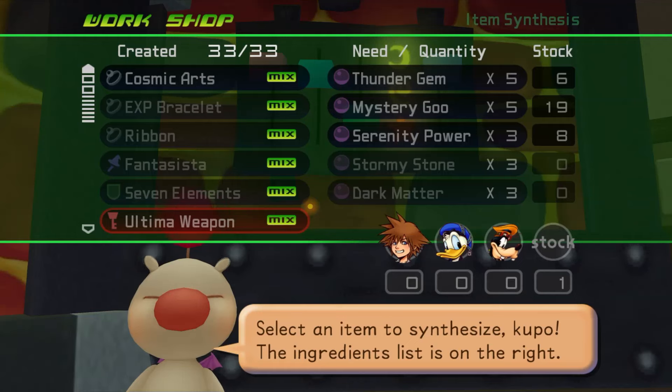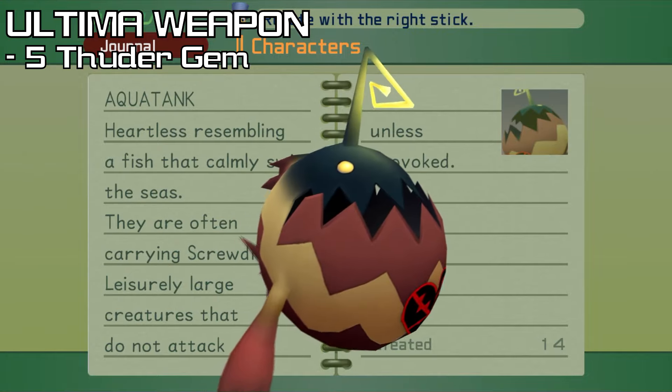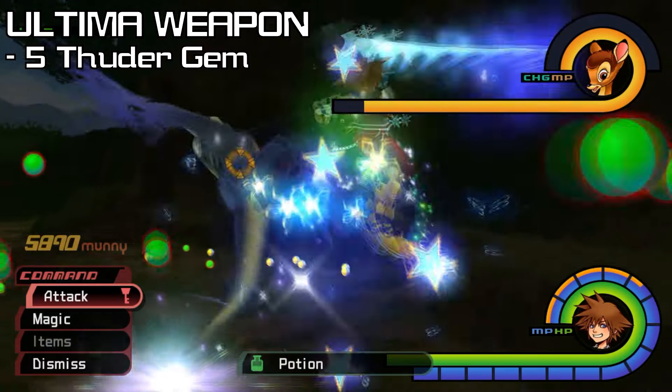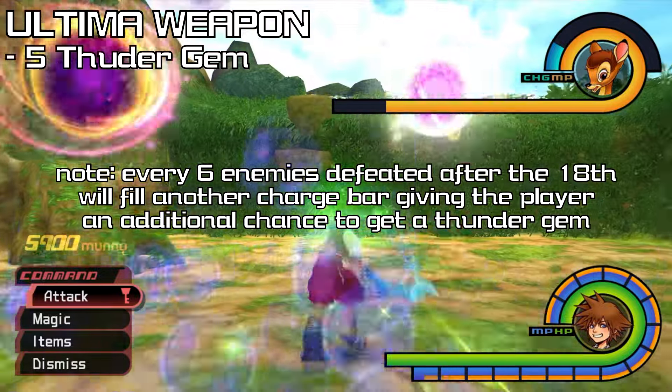Once you've done that, items 31, 32, and 33 will be unlocked, 33 being Ultima Weapon, which requires 5 Thunder Gems, which are dropped by Screwdivers and Aqua Tanks in Atlantica. Or, if you get 3 charges with Bambi in Deep Jungle, aka defeating 18 enemies, we have a 20% chance to get a Thunder Gem.